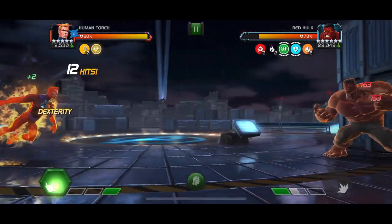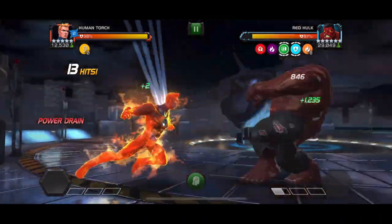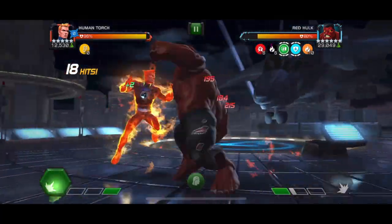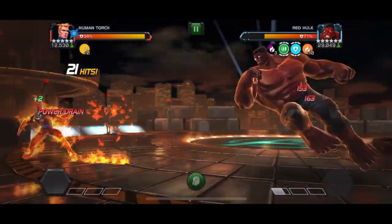The typical counters you would use for this fight are Poison immune champions with consistent access to heal block, like Warlock, Mysterio, or Sentinel, or someone who can eventually out-damage the regen like Ghost or Guillotine 2099. But as you can see, I think Human Torch might be the fastest option of them all.